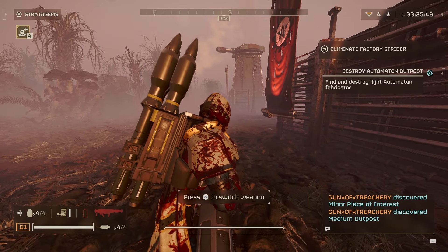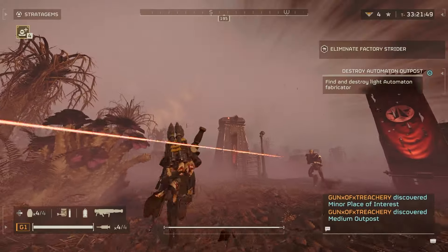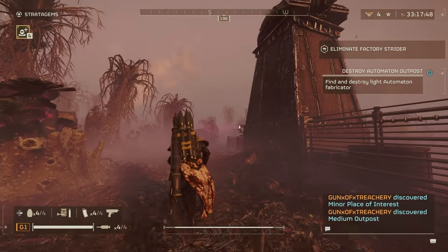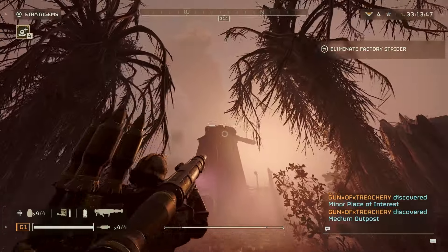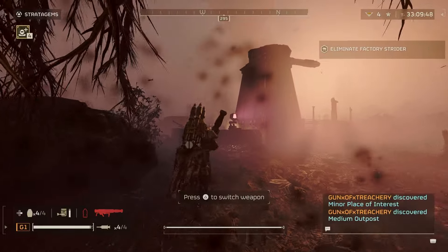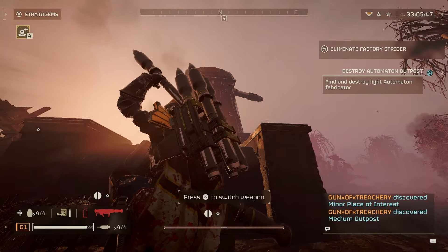Okay guys, I'm just going to go over the pros since I've been shitting on this thing. For aerial denial, this thing is phenomenal — it works so well against the airships. You just have to aim it correctly. I know in my footage I was not aiming right and it just detonated at the wrong time. So when it's fixed, it'll probably be dropping airships left and right.